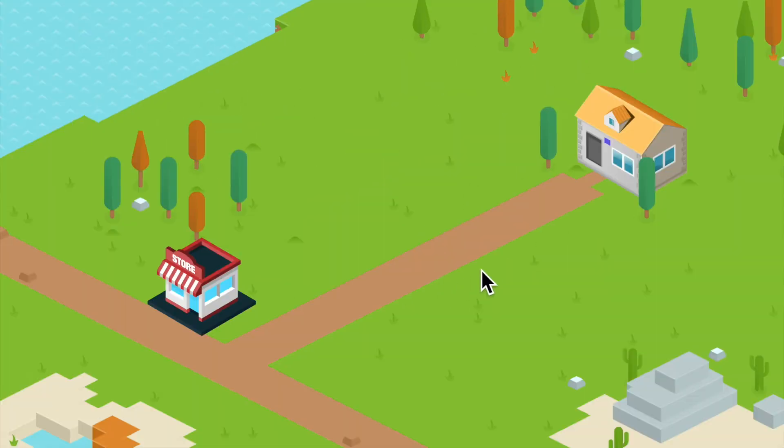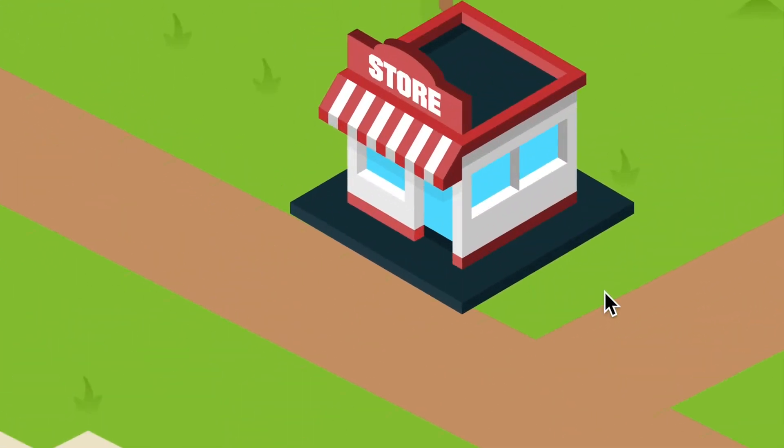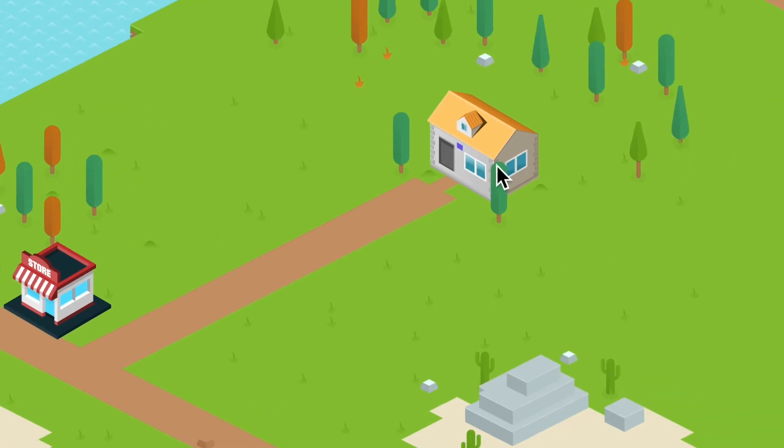Easy peasy. Now you can do some of this and some of this, and if you want to see what's in the store, well, guess what — you can't, because he has tinted windows. And now you can drag objects.